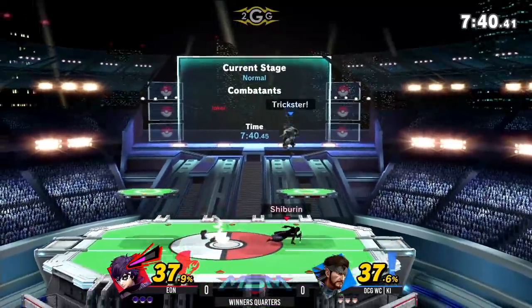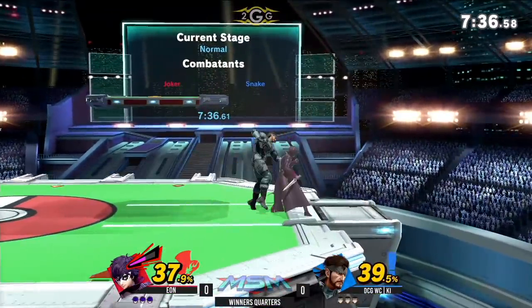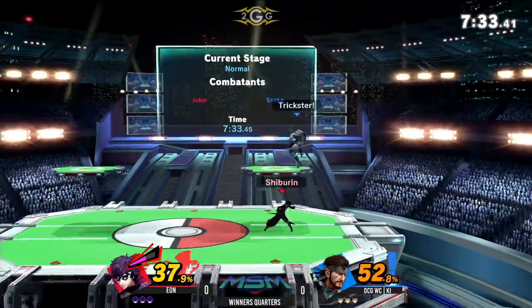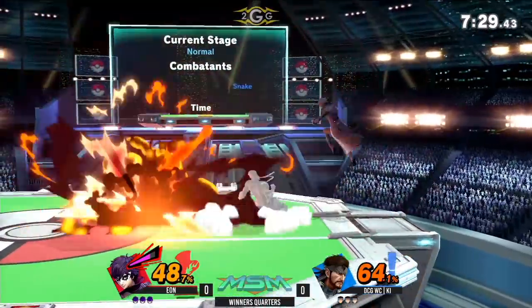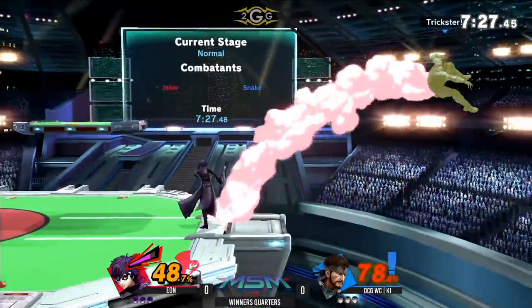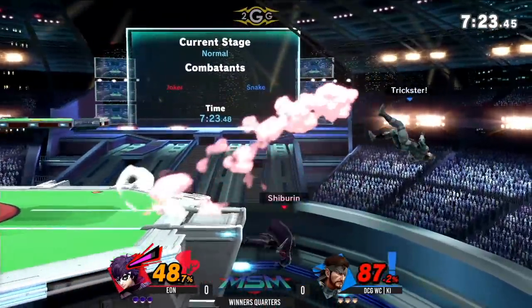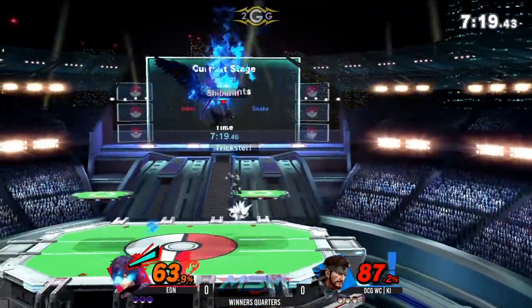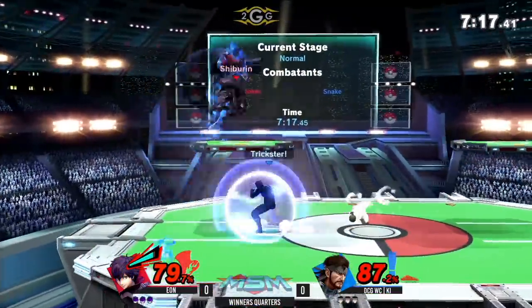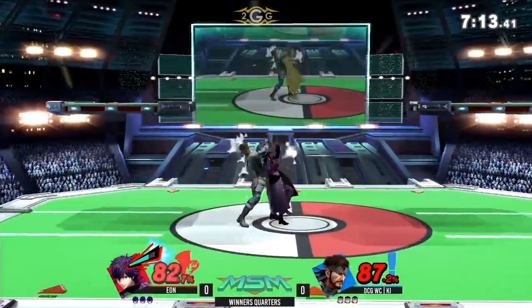Very fake. Alright, going to get things started — very slow-paced game, actually trying to figure out how to navigate around the projectiles and the traps that Snake presents. Right now it's just ledge trapping, gonna throw him off stage once again. Great air dodge into the ledge — air dodge is pretty much the best way to stop that. It's probably Key's most used option.